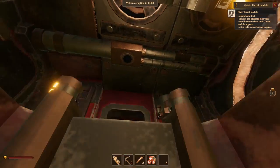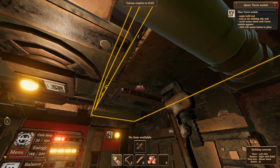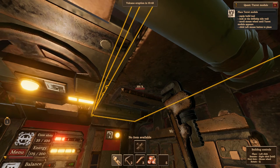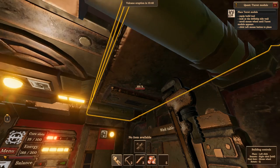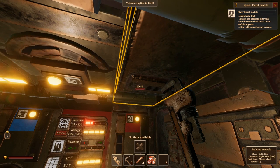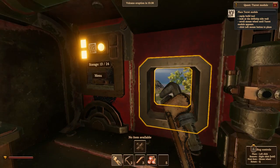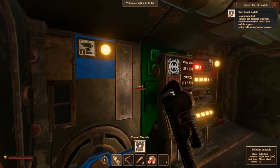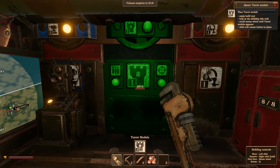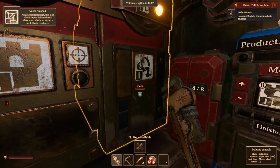Does it matter where you put the turret? I don't know, I don't think so. That's yellow — can't put it there. Scroll mouse wheel to place turret module — it appears on the sidewall I'm assuming. We could just put it right there. I don't like putting it behind stuff. You can put it right there — that's a good spot for a turret. 'Contact captain through the radio.' Okay captain, I got me a turret!